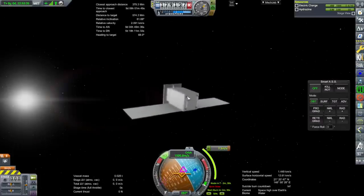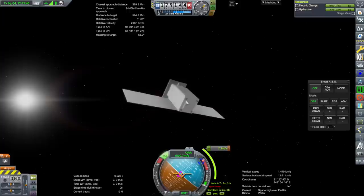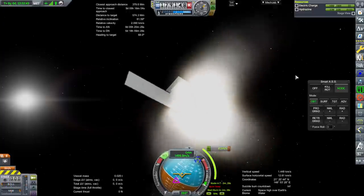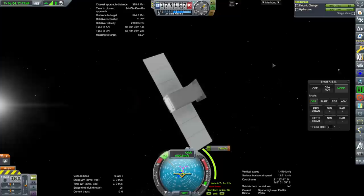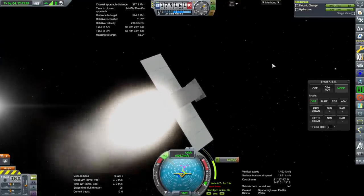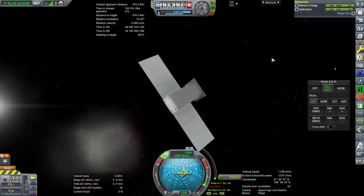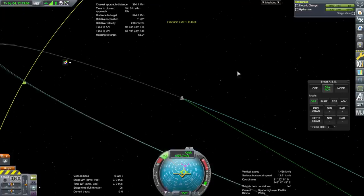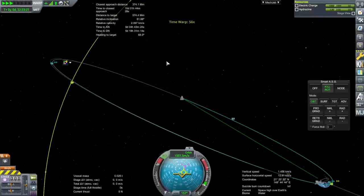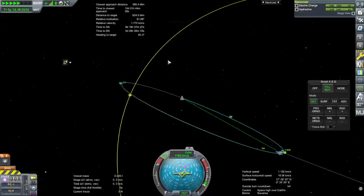I did put downward-facing thrusters on this, thankfully. It's at 2.9 units of hydrazine now. Let's see how much it takes to do this - about 7 meters per second or so. We might have maybe 300 to 400 meters per second of delta-V there. It's not admitting to have an encounter, but that would be enough to get a loose capture, so it should be about right.